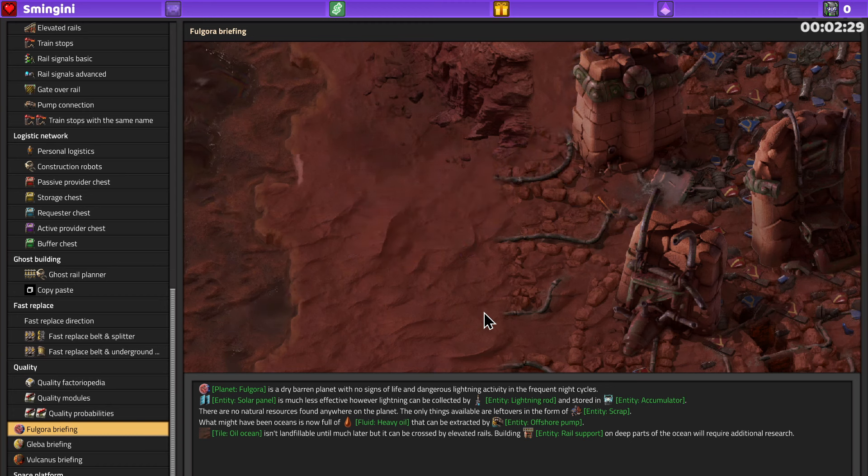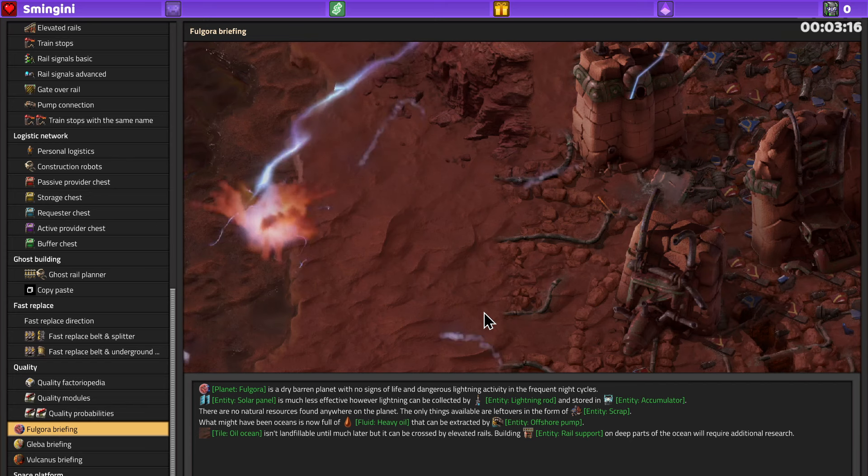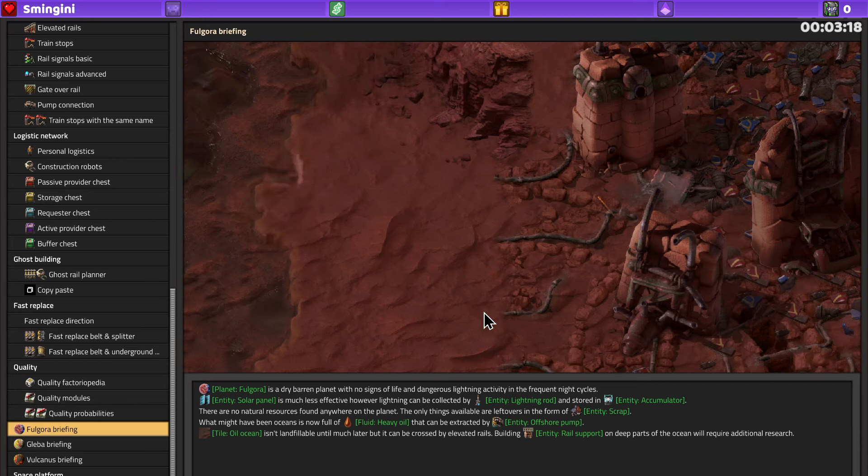Fulgora is a dry barren planet with no signs of life and dangerous lightning activity in frequent night cycles. That means we need lightning rods. Solar panels are less effective but lightning can be collected by lightning rods and stored in accumulators. There are no natural resources found anywhere — the only thing available is leftover entity scrap. What might have been oceans is now full of heavy oil extractable by offshore pumps. It's not landfillable but can be crossed by elevated rails. That's why I built the elevated rails!